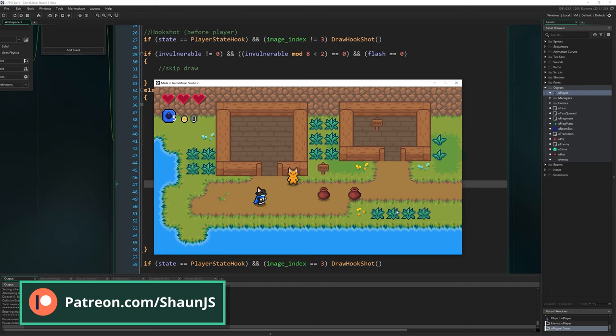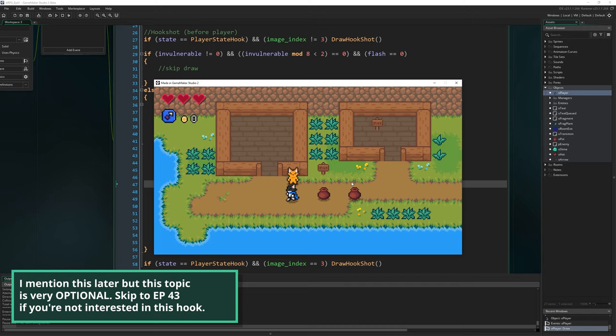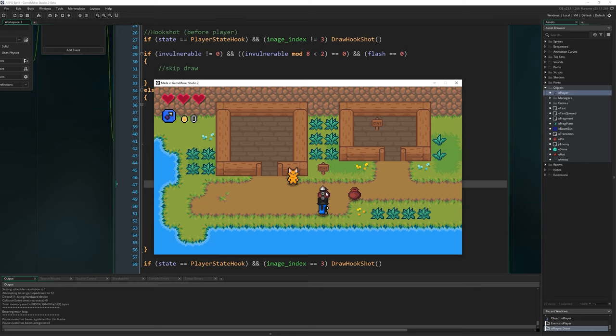Hello everybody and welcome to episode 41. Today we're going to be making the grappling hook - it's definitely the hook shot from Zelda. It shoots out a big chain with a hook on the end and allows us to hook onto certain things and drag us towards them, which will be cool for bringing us across gaps.